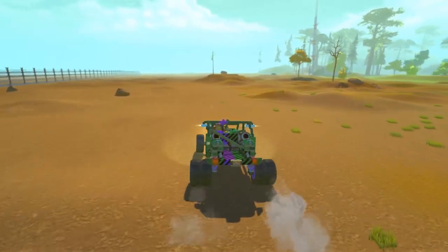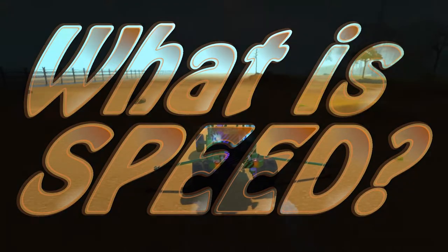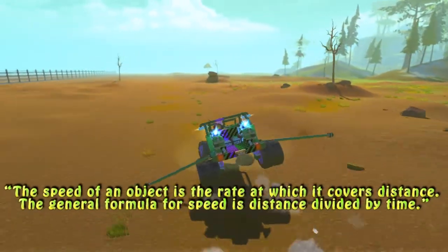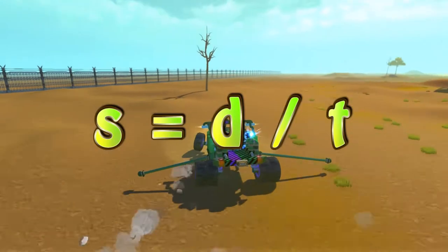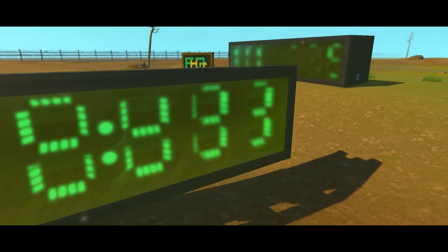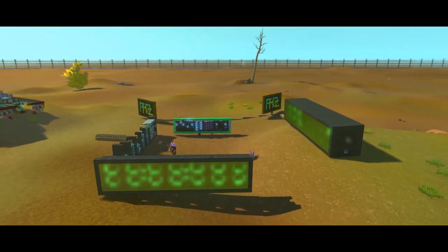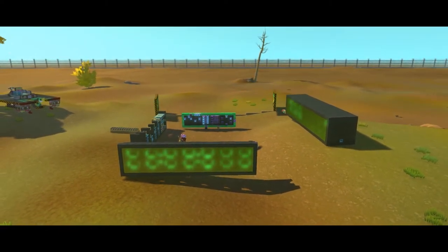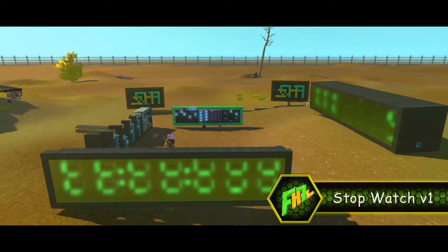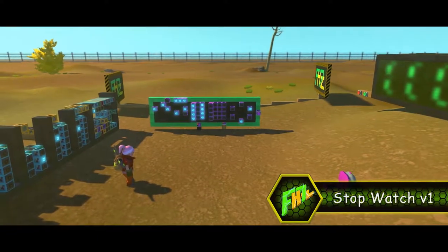We've been observing speed for so much time here, but let's talk about what speed actually is. The definition says: the speed of an object is the rate at which it covers distance. The general formula for speed is distance divided by time. Knowing in theory how to measure speed is one thing, but building it in Scrap Mechanic is another. To achieve accurate and consistent results, we needed a precise measurement device, and one of our chief engineers AX built one especially for that — the FunHunters stopwatch.